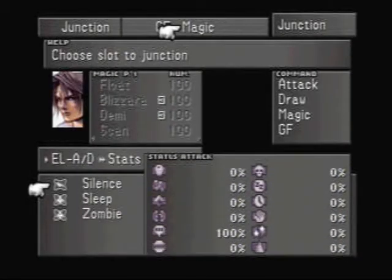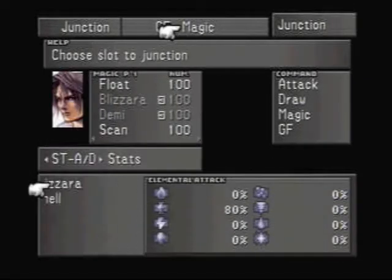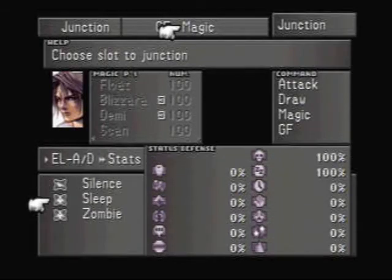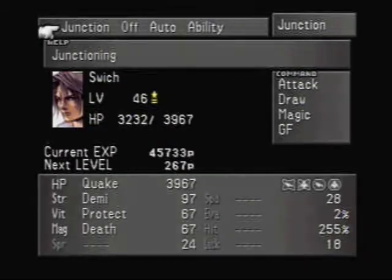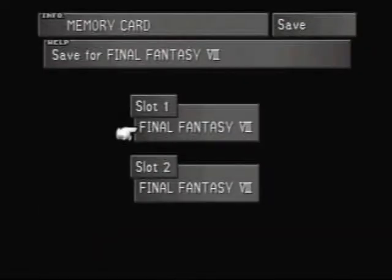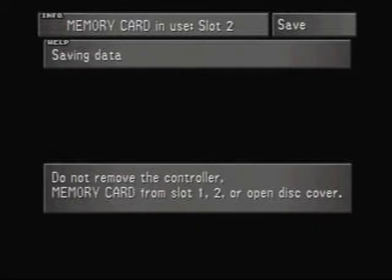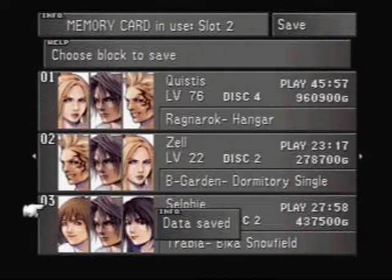The problem with the way we're playing the game is that we're moving the plot along really quickly and not doing a lot of stuff in between. Normally you would be running around, fighting monsters, leveling up and getting stronger. We're not doing a lot of that because we know exactly where to go and what to do. So I've got to supplement by doing these kind of off-screen things to get us stronger.